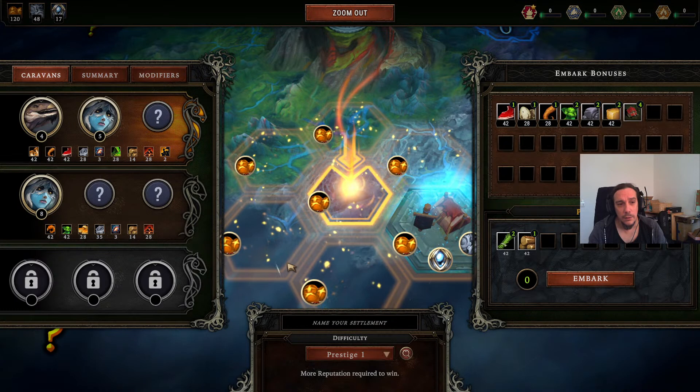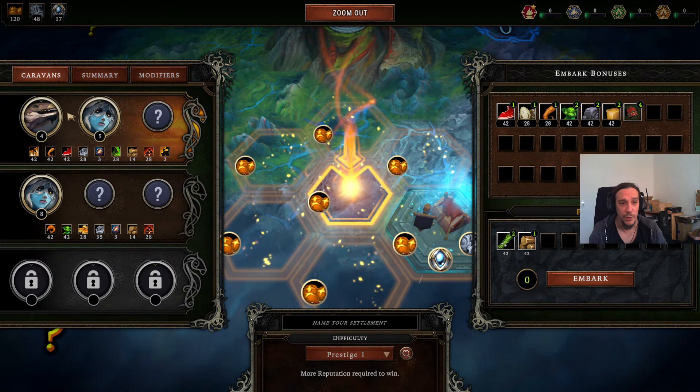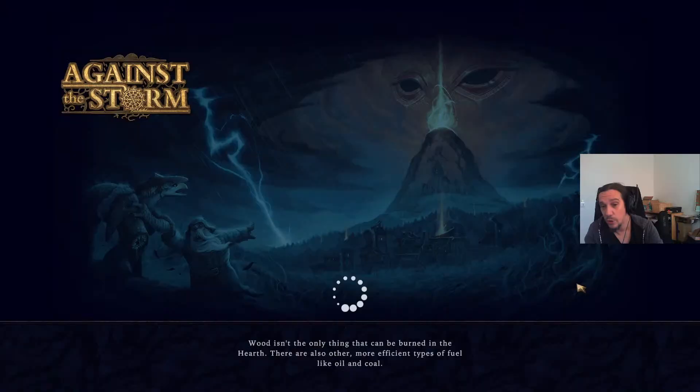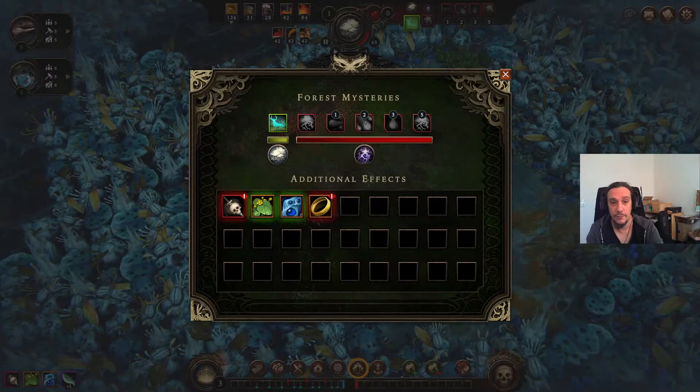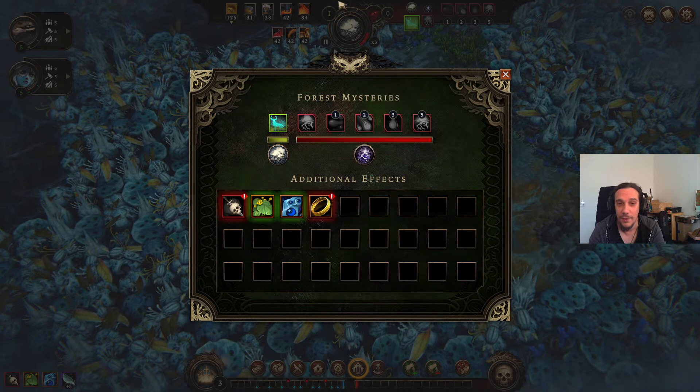Alright, so lizards and harpies. We get extra newcomers so we start with more people. Seven extra parts is pretty powerful. "Prestigious Expedition — only the best viceroy can embark on a prestigious expedition." That's just a difficulty modifier, but thanks for the respect, Queen.